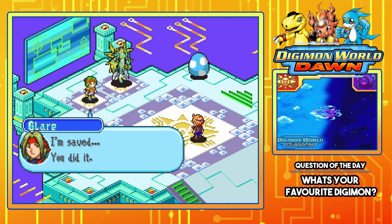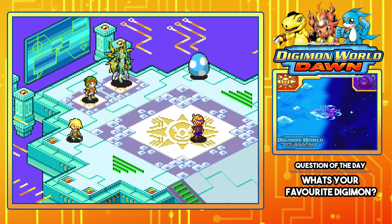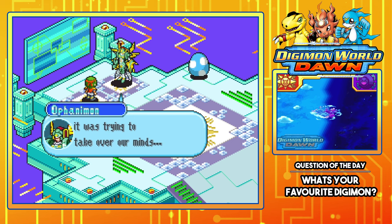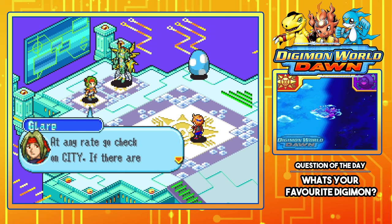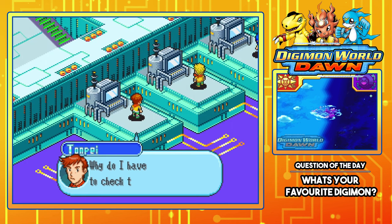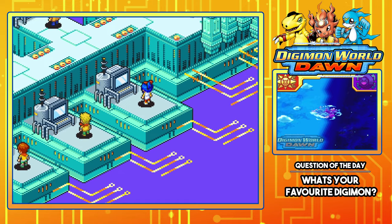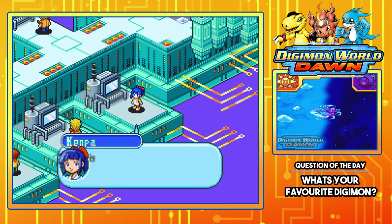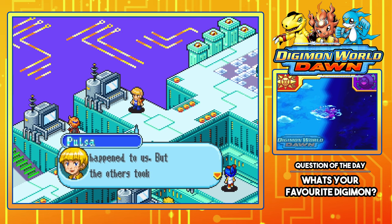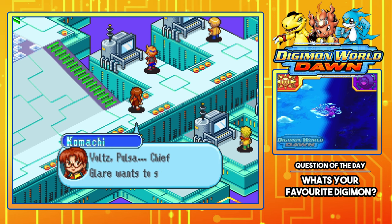Why do I have to check the systems? This is ridiculous — I can't do something so tedious. Tompey, Cheetah, don't talk like that — this is important work for the Union. Since we were at home, nothing happened to us, but the others took severe damage. Vaultsy, Pulsar — Chief Clare wants to see you. What's up, Chief? We don't know who the enemy is yet. The virus program has caused serious damage to the city's systems — access zones are not functioning. Shine W, S, and N areas can't be accessed, and communication is cut off.